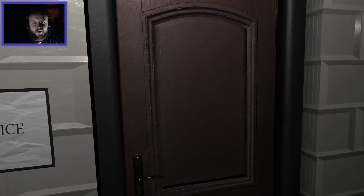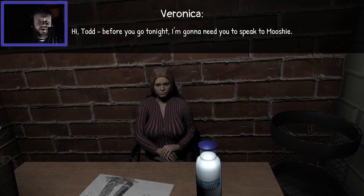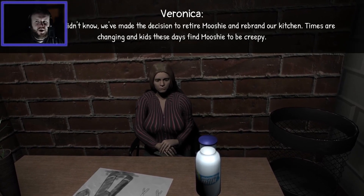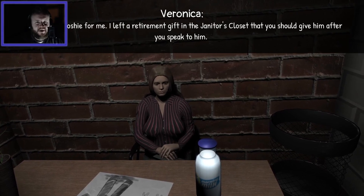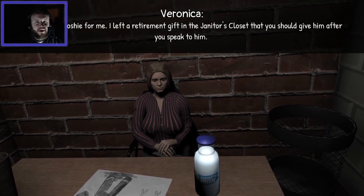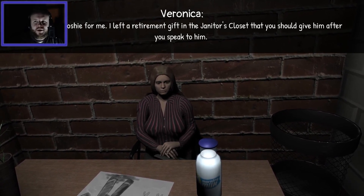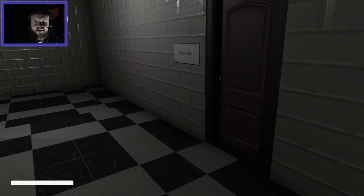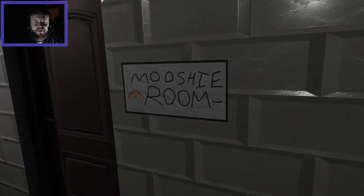1969 — been going a while then. Veronica says: 'Hi Todd, before you go tonight I'm gonna need you to speak to Mushi. We've made the decision to retire Mushi and rebrand our kitchen — times are changing and kids these days find Mushi to be creepy. Go speak to Mushi for me, I left a retirement gift in the janitor's closet you should give him.' So essentially, you're sacked. I can't access the dining area.